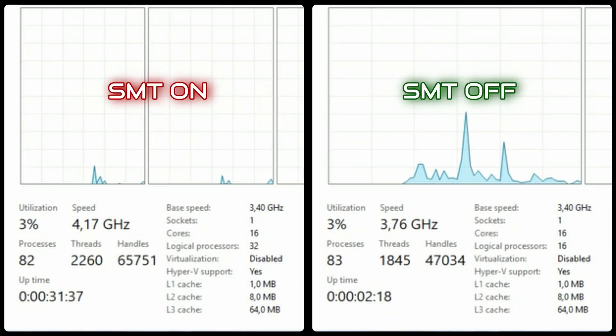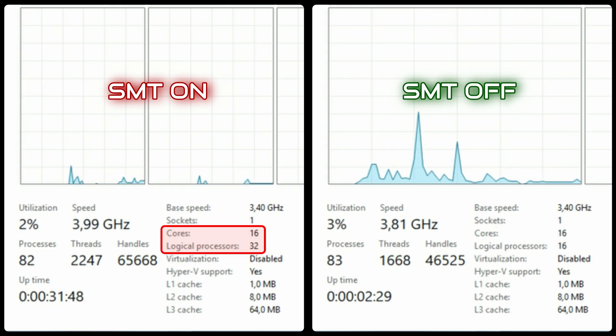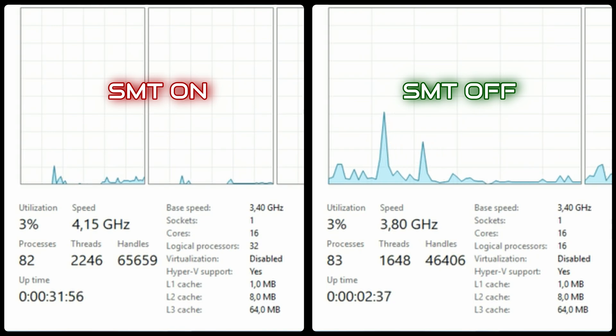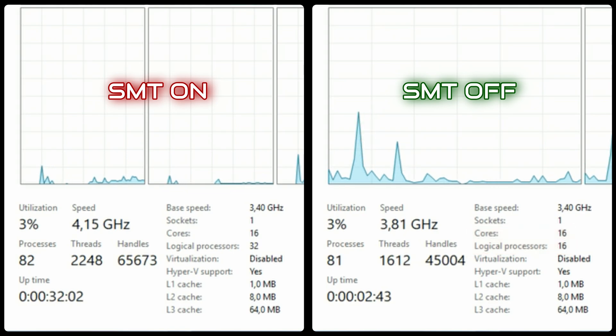In Task Manager's Performance tab, look at the CPU section — it shows cores and logical processors. My 5950X has 16 physical cores, so with SMT enabled, logical processors should be double that: 32, because each core can handle two threads. If it shows 16 cores and 16 logical processors, that means SMT is disabled — that's how you tell.